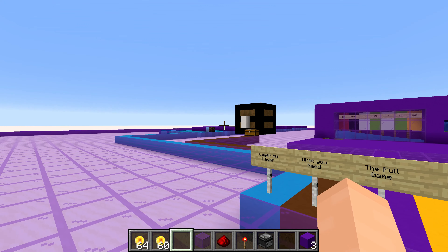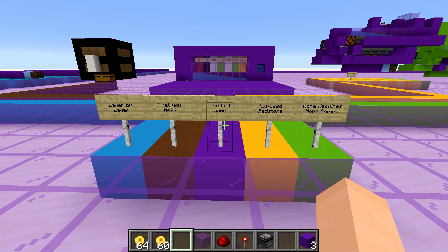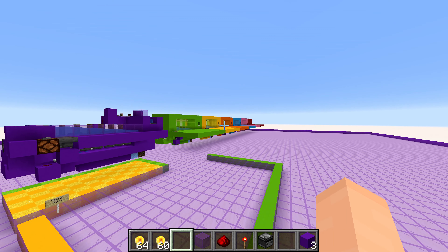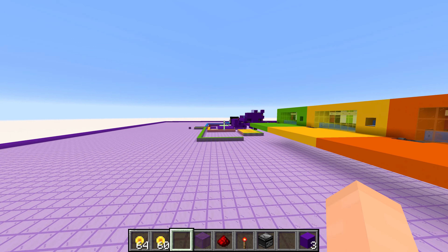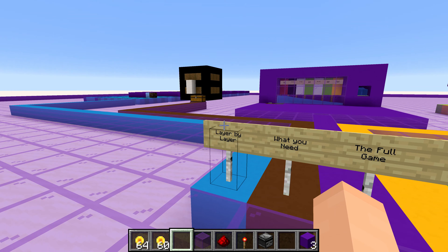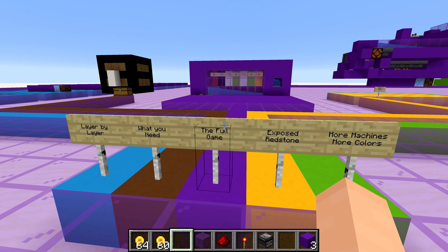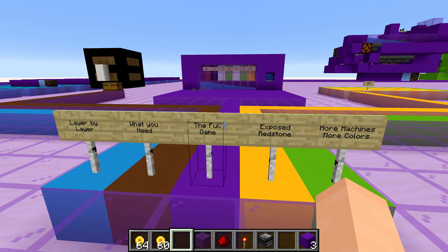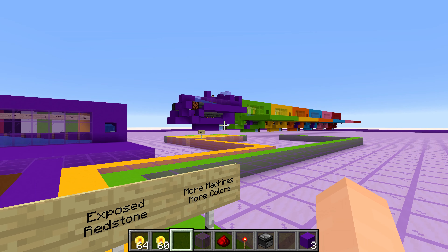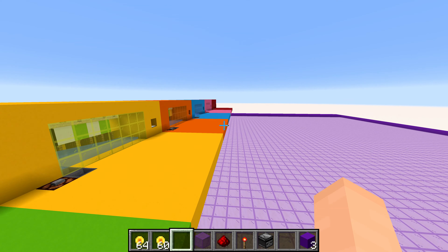The final thing I want to say before we get into building is that I have this world that will be available to download in the description if you guys want to download it to play the games or check out how it works. I have a ton built up that you can play in all kinds of different colors. You'll spawn into the world right here with little pathways to categorize each thing: how to build it up layer by layer, what you need, the full game ready to go and play, the exposed redstone where you can see everything, and more machines in different colors.